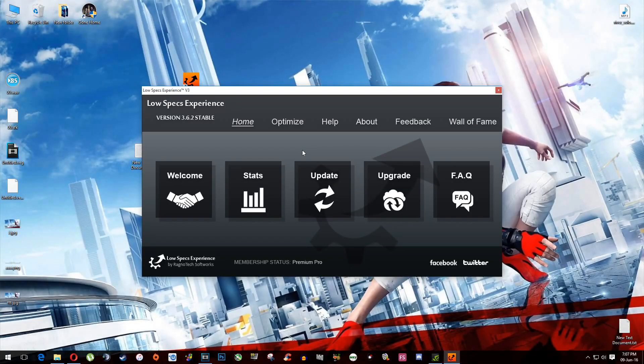Low Specs Experience is the only software ever developed 100% dedicated to low-spec PC gamers. This software will downgrade your game to even lower settings than you can go in the in-game options. First, what you need to do is download Low Specs Experience and then install it. After you've done that, open it.